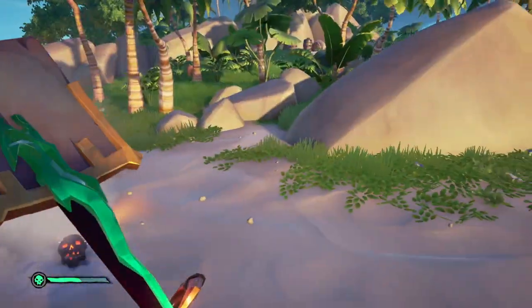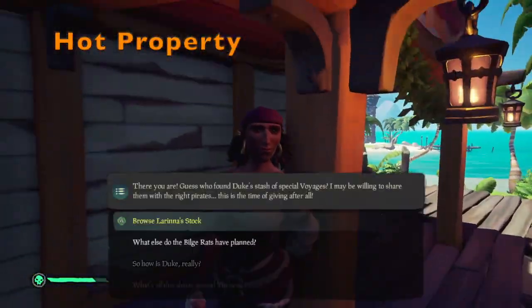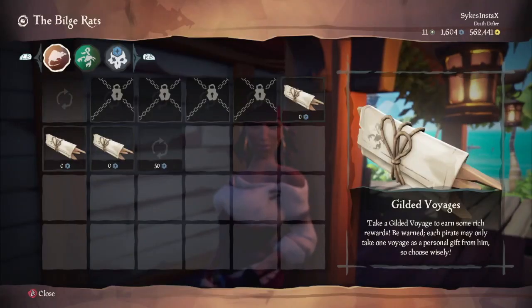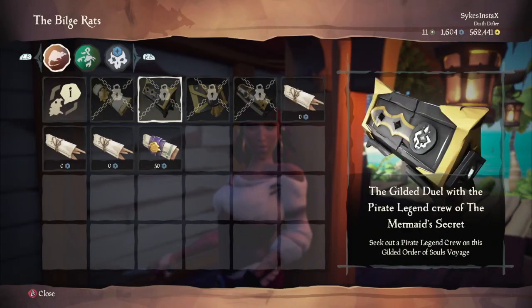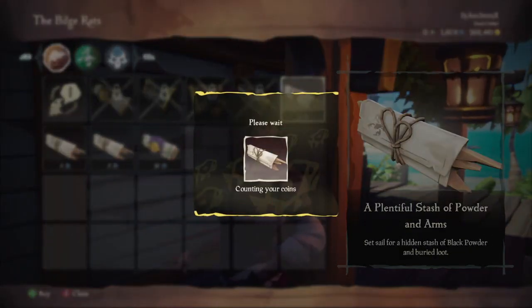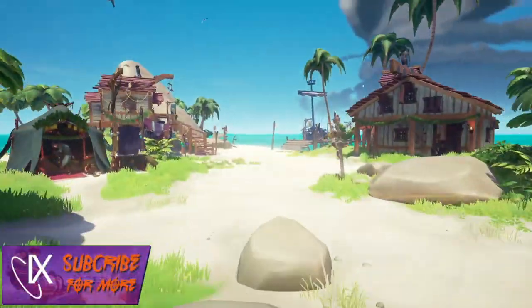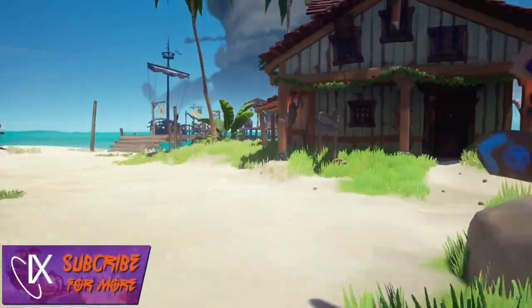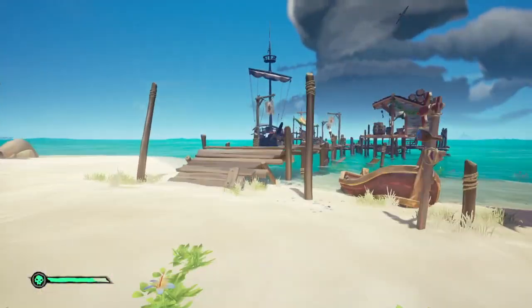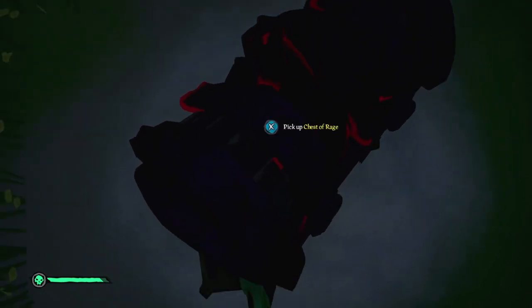Hot Property: you and your crew must turn in three chests of rage to the Gold Hoarders. The easiest way of getting your hands on a chest of rage is to complete the Powder and Arms voyages from Lorina outside the tavern. You can only hold one of each of the voyages for each area at any one time, so if you are on a larger crew you can grab one of each for free and complete three voyages in the same area without having to head back to an outpost. If you are solo slooping, put a voyage down and then head back to Lorina to get a replacement so you can put a second voyage down for the same area, saving some time.